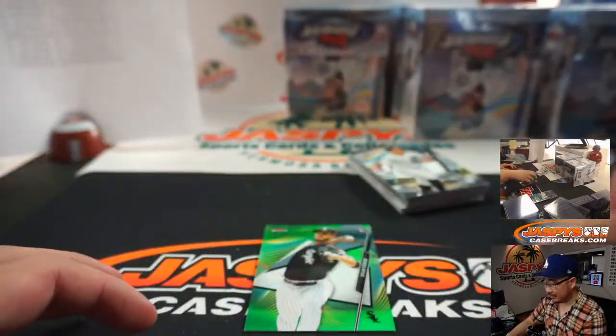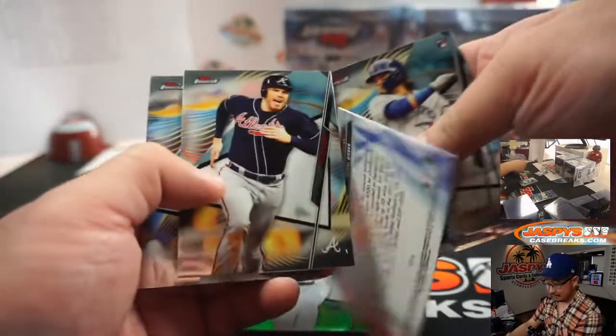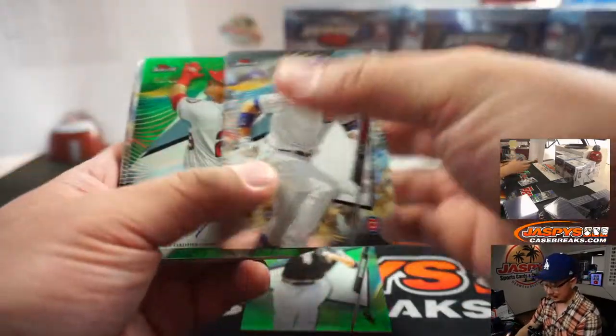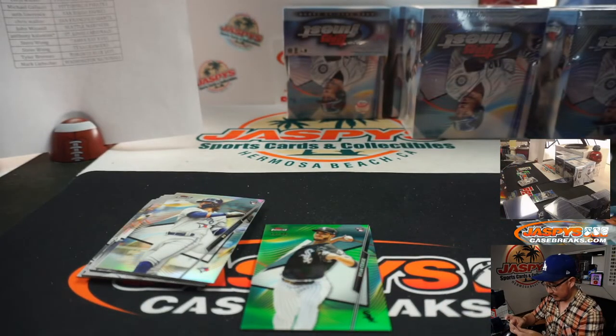There's Dylan Cease. How long am I going to last in the majors? Not very long — this is just to say I went and played Major League Baseball, going Rookie of the Year style. There's Matt Tice, 48 out of 99, green wave autograph.